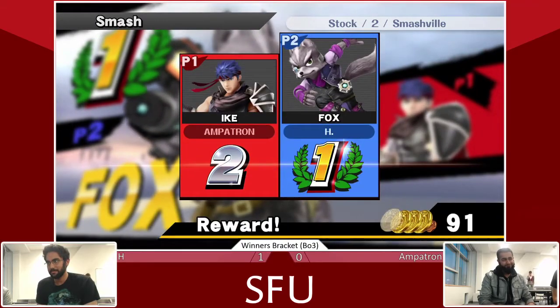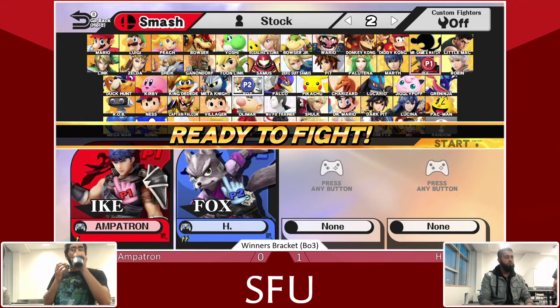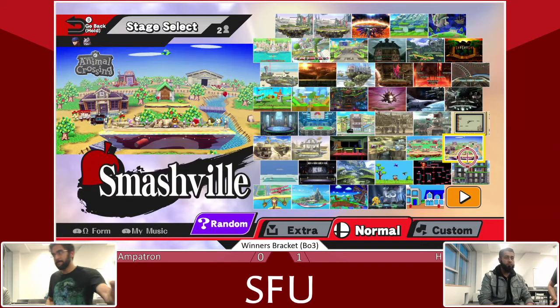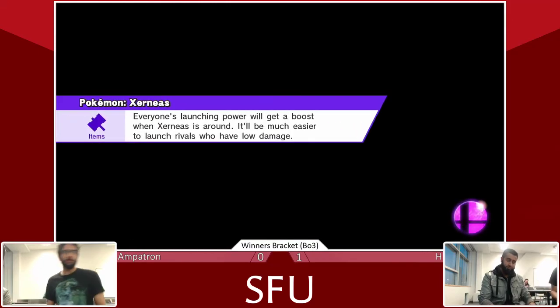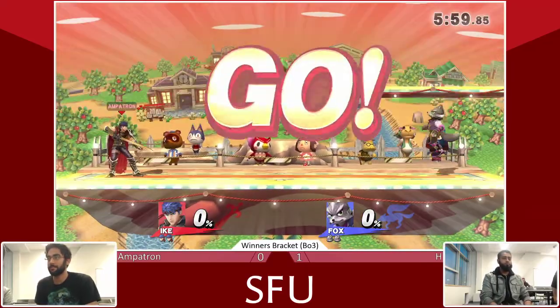Moving on to the next one. What kind of stages are we looking at for these guys? Town and City would be a good one for Fox here. Is this back to Smash field? Three, two, one — go. All right, so back on Smash field. H is 1-0 in the set.